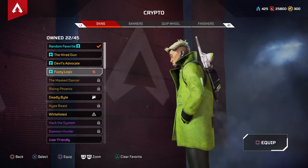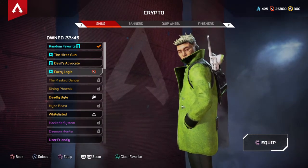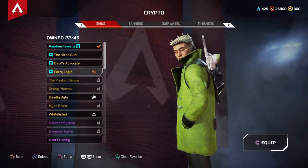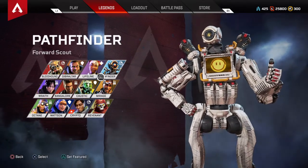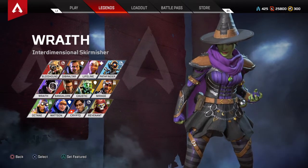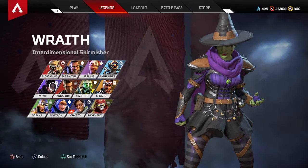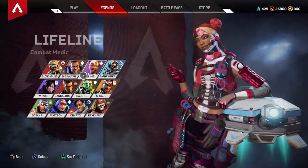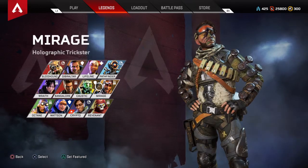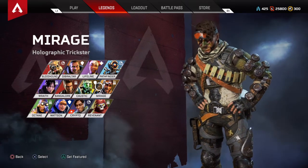I was already getting tired of Bangalore — I felt like I'd already capped out and achieved what I wanted to. I knew if I went into another season with the same character I'd burn out completely. I went through all the legends, even went back to my original main, and it didn't work. In terms of traversal and going through the map, nothing was clicking. I tried every single character at least a dozen times, on my own so as not to cause problems with the team.